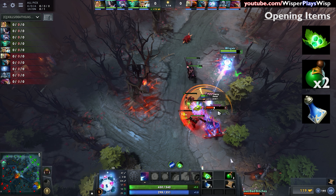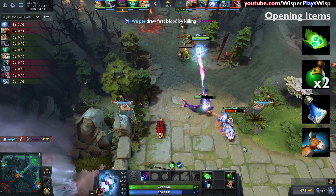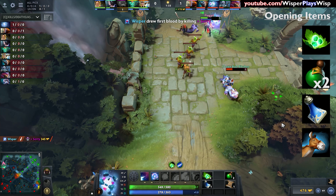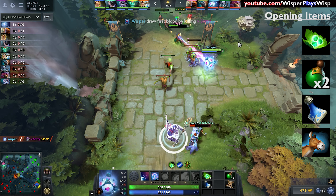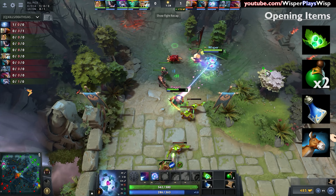I want to talk about why my items are the items that I pick, starting with my opening items. Just a quick list: I have tangos, two salves, a Clarity, and I've also bought the Courier.